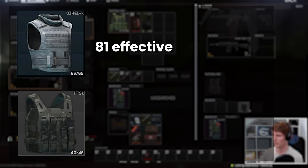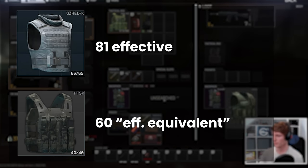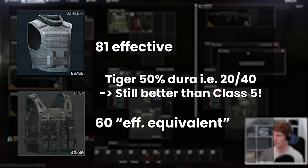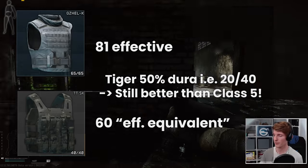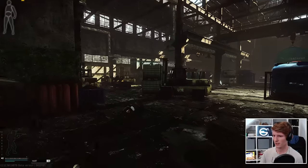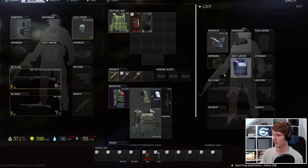Practically speaking, what this means is that even if the Gajel has 81 effective durability versus the translated equivalent of 60 for the Tiger, even when it's damaged to 50%, the Tiger still protects us better on the next shot than the Class 5 at full HP, which is kind of crazy. This feature of Class 6 is specifically what makes the Tiger good. Against common decent rounds, the Gajel falls over usually after a single shot or two, whereas the Tiger can still protect you when it has taken some damage.